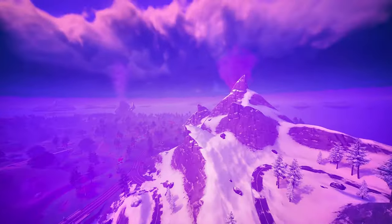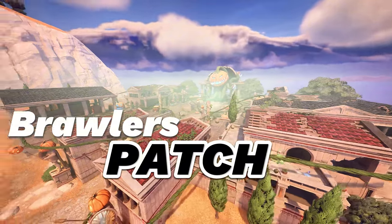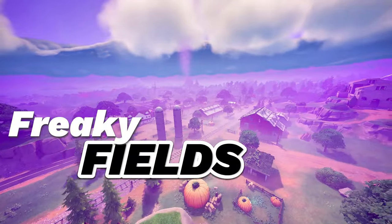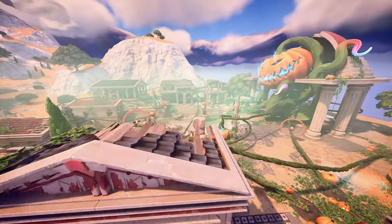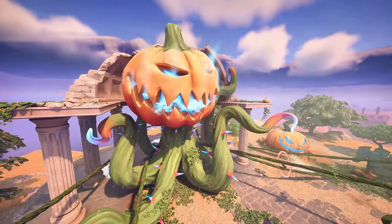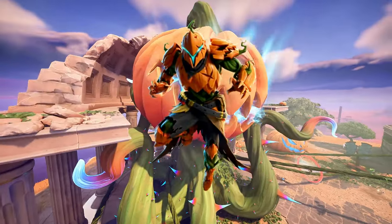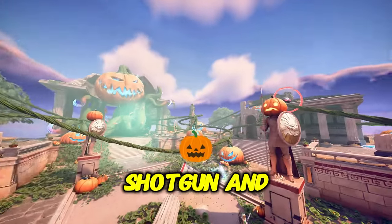But amidst all the chaos, we've got two new POIs: Brawler's Patch and Freaky Fields. Let's check them out — Brawler's Patch looks similar to before but now it's decked out with pumpkins and vines. The boss Altima Carver is here, and upon elimination he drops a wood stake shotgun.